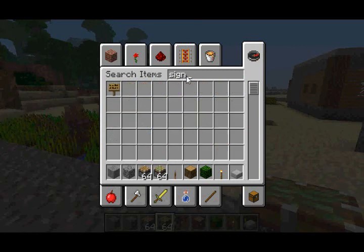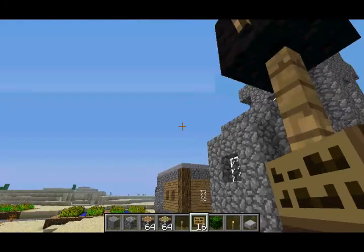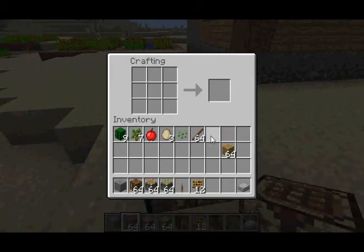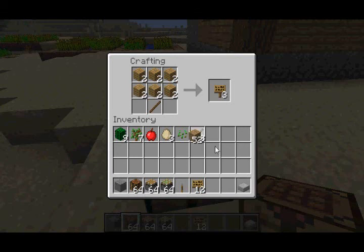The next feature is that signs are now stackable up to 16. As you can see, I have a stack of 16 signs. Along with that, they also slightly changed the crafting recipe for signs. Instead of giving you just one sign, it now gives you three signs. So finally, signs are stackable and they'll no longer clog up your inventory.